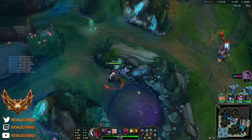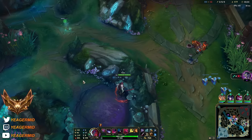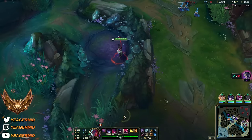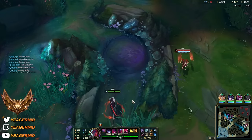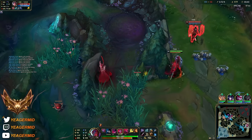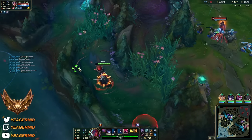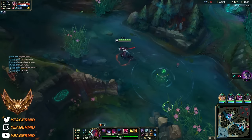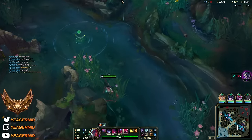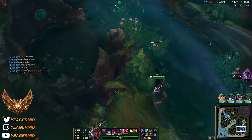Just a safe way even though I'm gonna miss the cannon. I could potentially get ulted by the Nocturne. That's why I just did it this way, and if he decides to ult I could easily get out. So really watch out - because this is not a 1v1. They have Shen and they also have Nocturne, that's why I'm not getting baited into taking these fights.